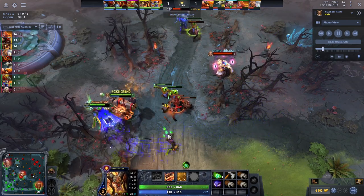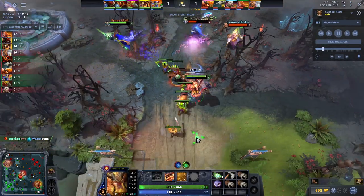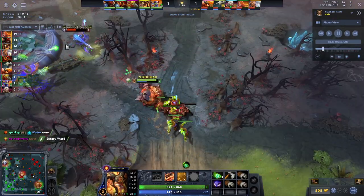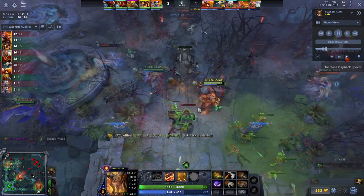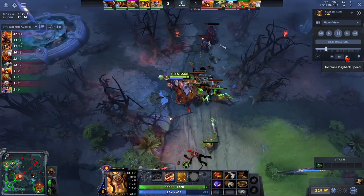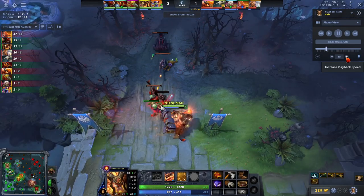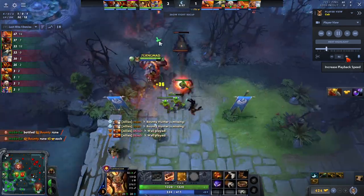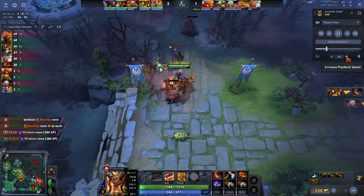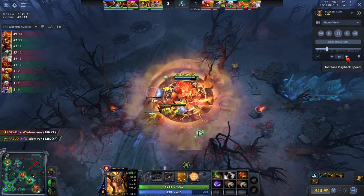As you get more levels you're doing more damage — it only gets worse for the enemy. He's only level two right now and already doing a lot. Fast-forwarding a few minutes: he's level five, close to six, close to getting his treads. He doesn't even interact with an enemy here for about four minutes.